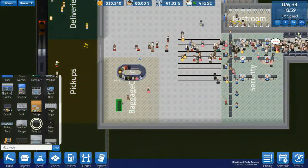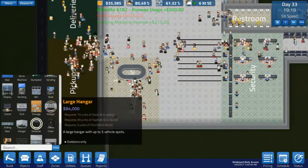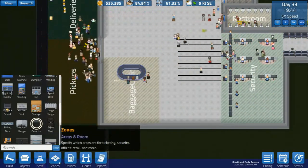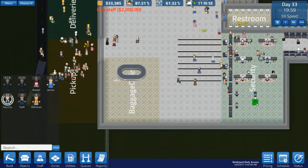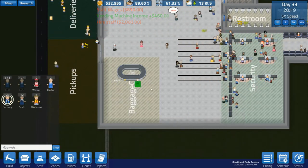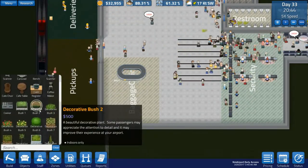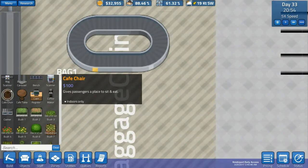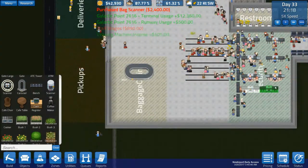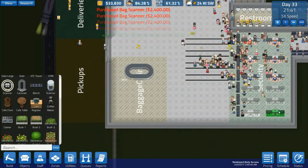Baggage is kind of working, I guess. Do we need more security stuff? They're kind of standing over each other. Objects — there we go. We get one, two, three, four, five, six.